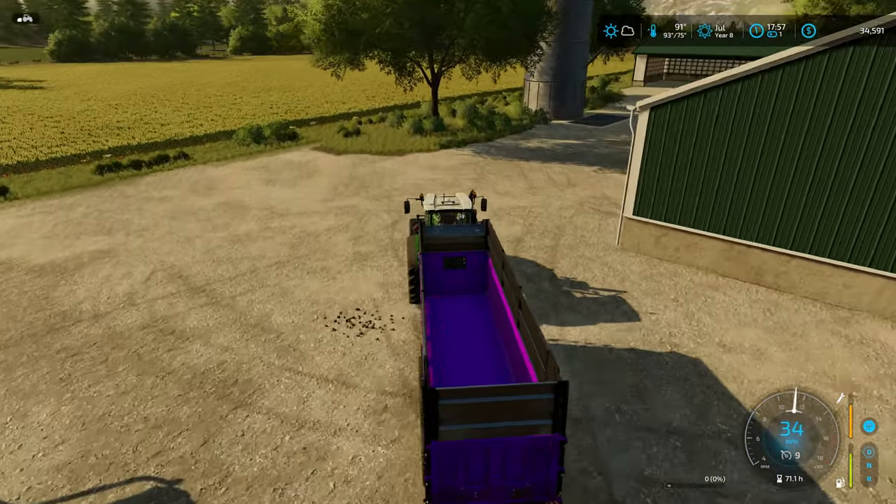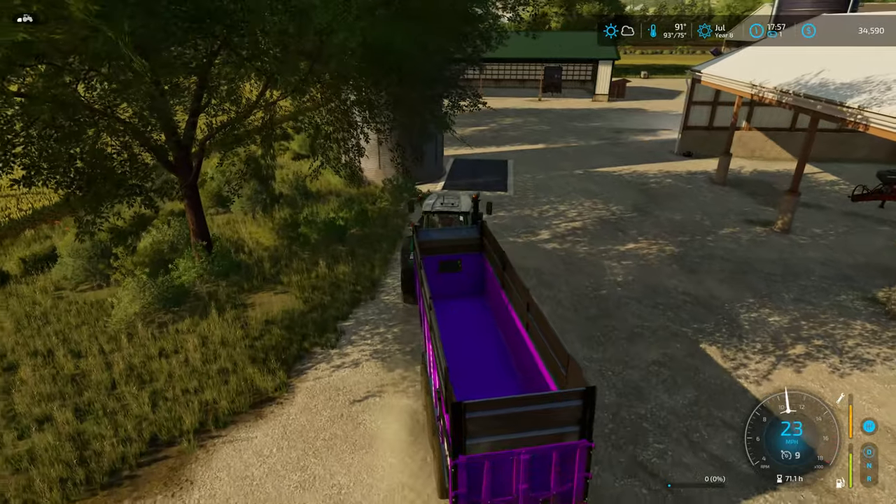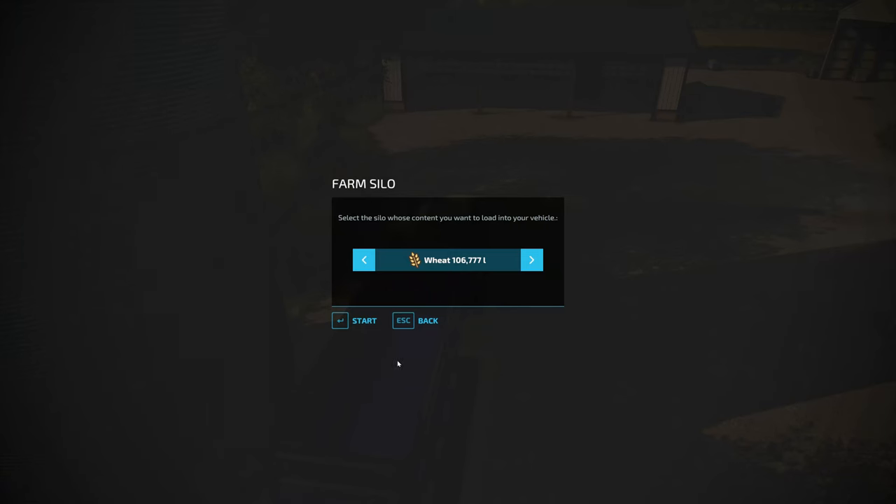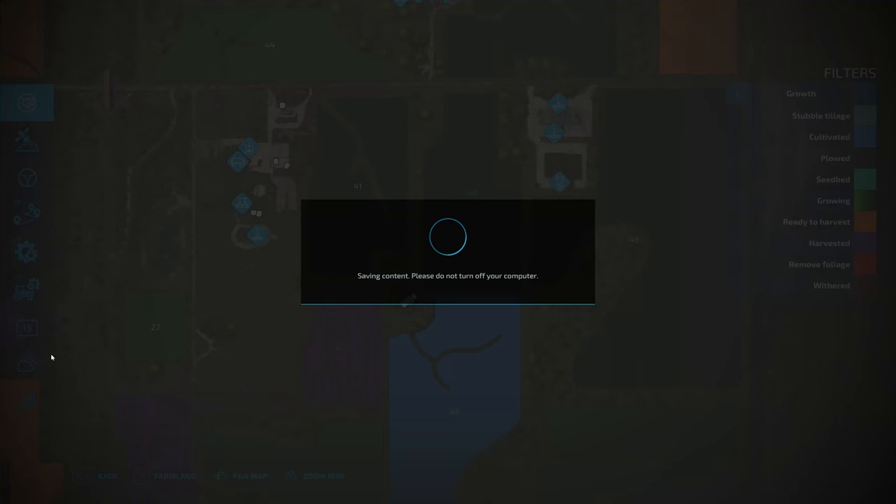I saw today that there was a pig food mixer that came up on the mod hub. I had a quick look and then saw the price of the facility — it was near half a million dollars. So I was like, no, I think I'll have to pass on that for now.